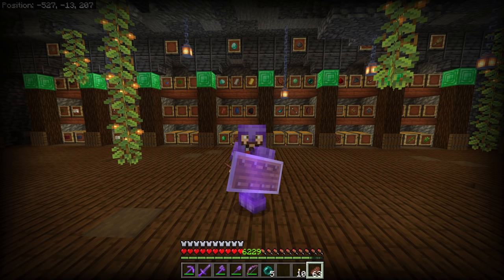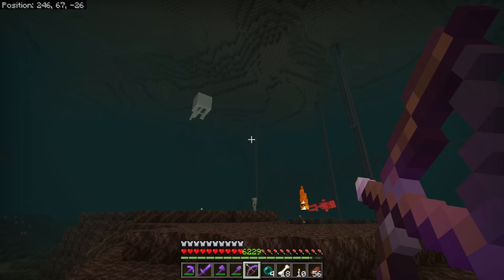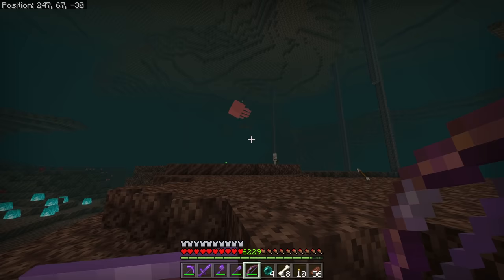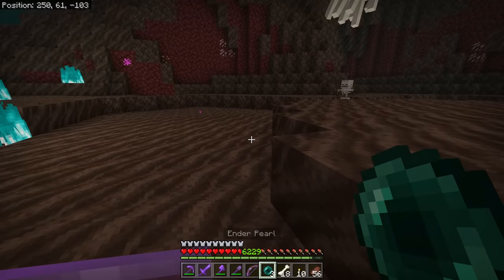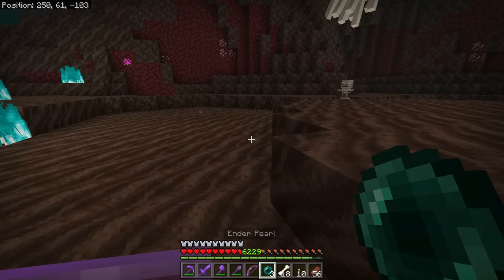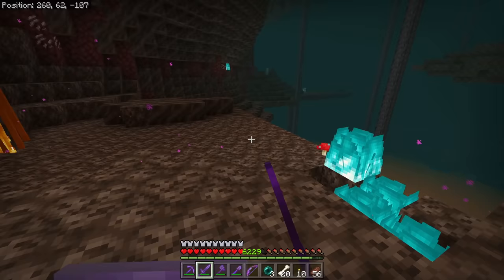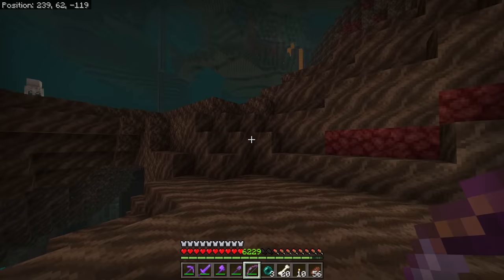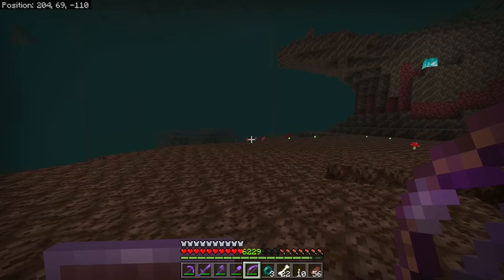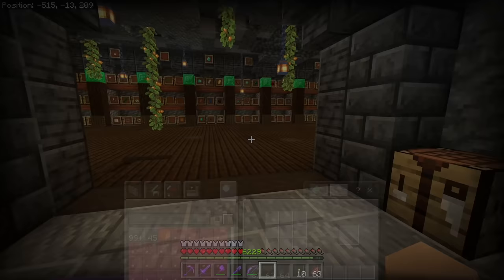We also need to make some rockets because with the Elytra we're going to be able to fly, and for that we need gunpowder and paper. The sugar cane, which makes paper, we already had from a farm. The gunpowder I was totally out of. There are two ways to get gunpowder: killing creepers or killing ghasts. So we came over to the Nether to kill ghasts to get gunpowder instead. I want to get about a stack, because a stack of gunpowder with a stack of paper will make three stacks of rockets, which should be enough for our end trip.